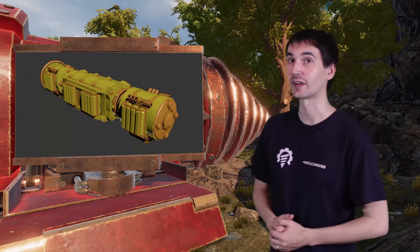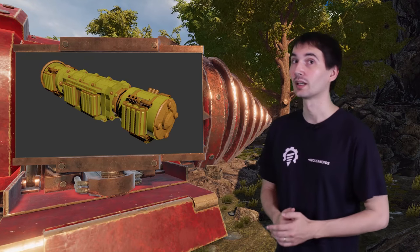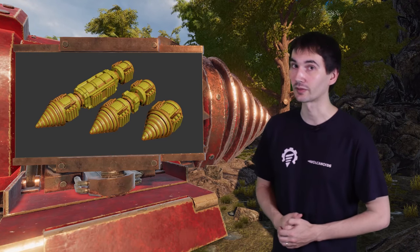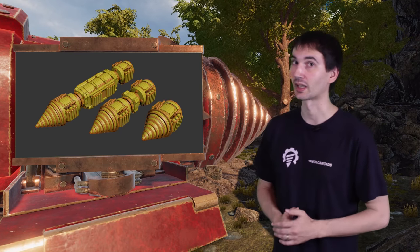Vulcanoids is a first-person survival game placed on an island with an active volcano. The player owns a movable base that is used to gather resources, upgrade, and fight other bases in order to achieve the final goal — silence the volcano.